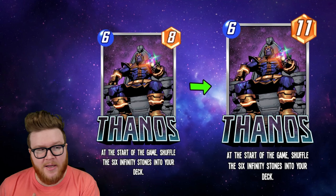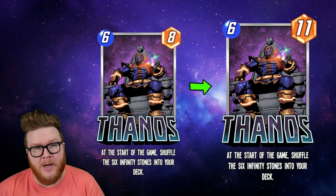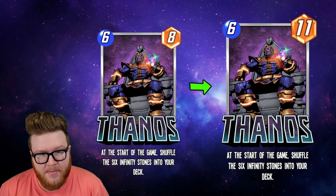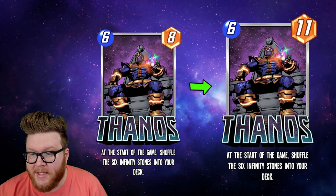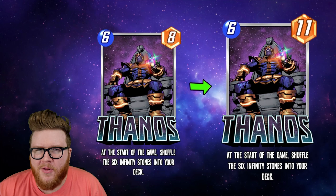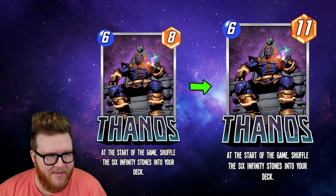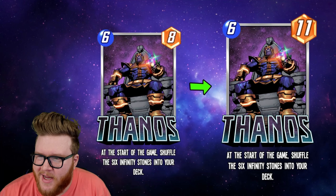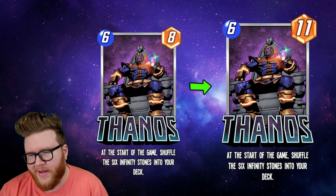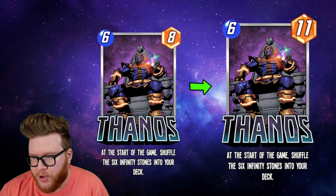It doesn't often feel very rewarding to play Thanos in those decks — you usually have something better to do on turn six. Occasionally when he lines up with the Power Stone buff and goes up to plus 18 power he can be worth it, but now Thanos is going to be 11 power by default, and with the Power Stone buff that gives him plus 10, he'll jump up to 21 power. It's kind of cool that he's a little bigger than Infinaut at that stage. The dev team left a comment about this change.